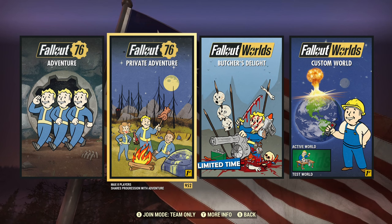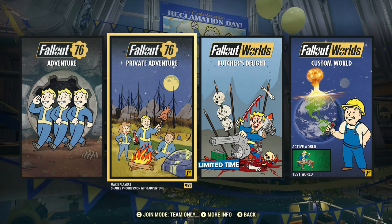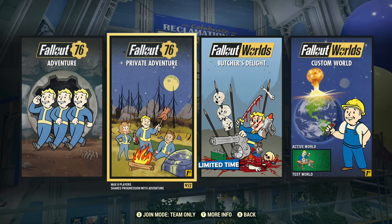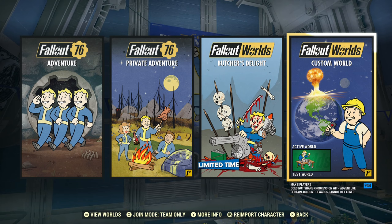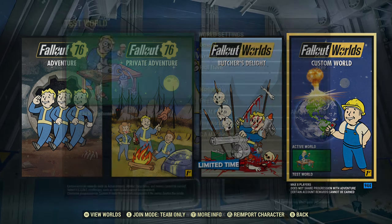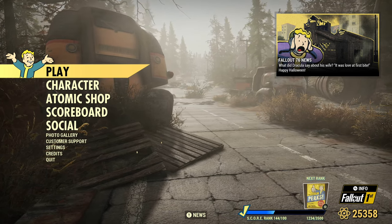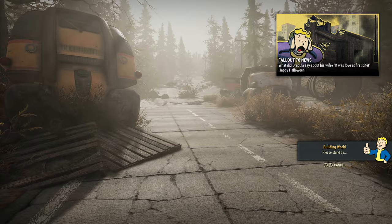Right now just leave the server — or you can shoot the Spooky Scorched first and then leave. The thing about private servers is if you leave and rejoin, it puts you back on the same server because they stay persistent for a few minutes. But there is a way around that — you can force a private server to reset using a custom server. If you don't have a custom world set up, set one up — it doesn't really matter what it is, just set one up to have it. What I do is join the custom server, and as soon as it says 'building world' I hit cancel, and that forces the private server to reset. Now you can see it's actually building me a new private server.